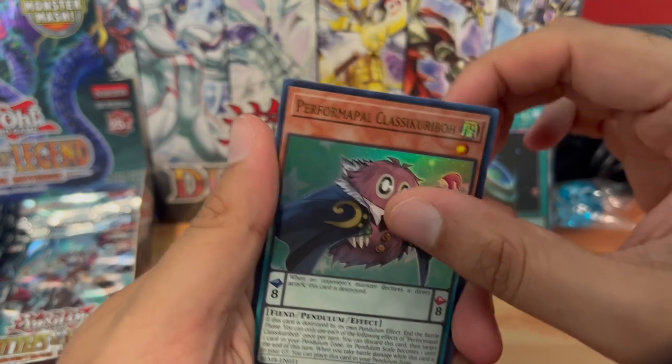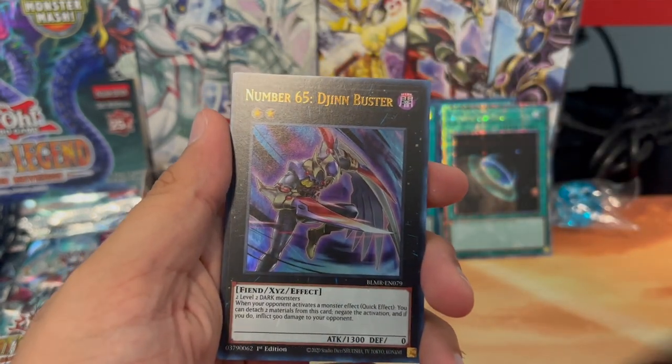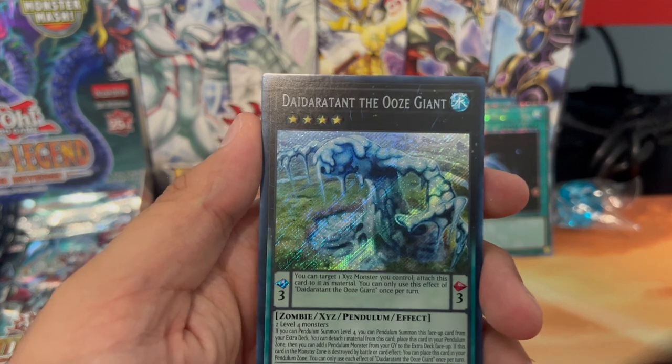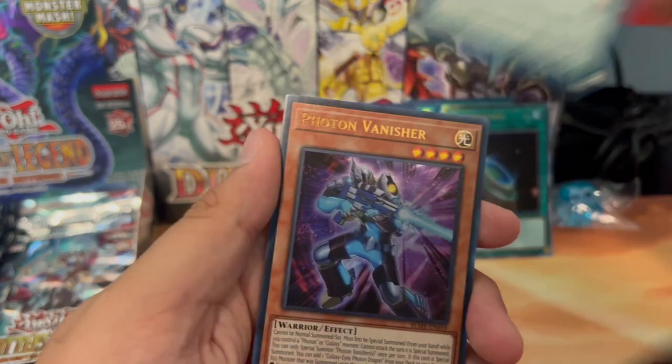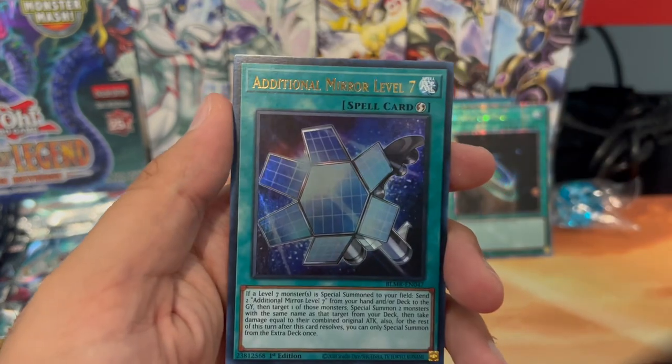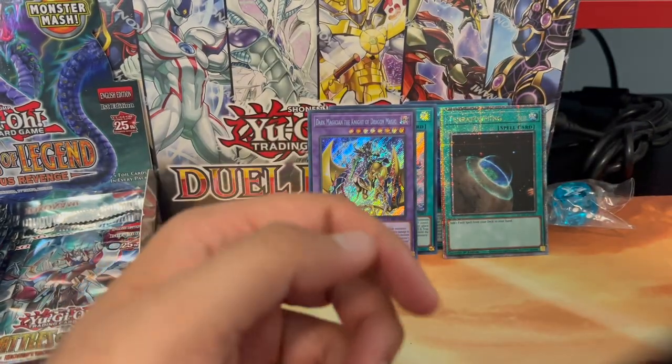Perform Morpo, Classic Caribou, Number 65, Data Retomt the Ooze Giant, Photon Vanisher, and Additional Mirror Level 7.